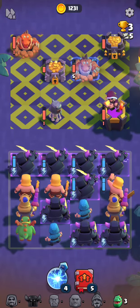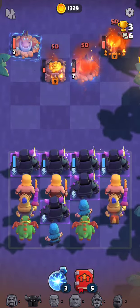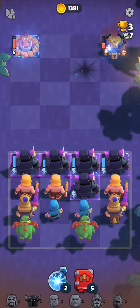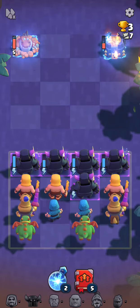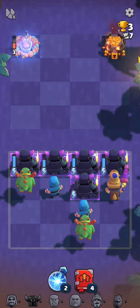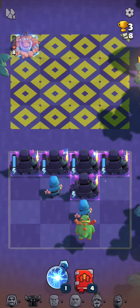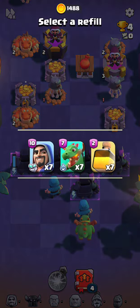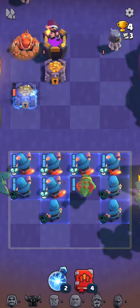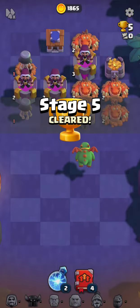Let's stop the next Dune Dragon attack — send in two Pekkas, some Inferno Dragons, and another Pekka. Let's finish you off. Let's send in all the Barbarians. Two zaps — there we go, stage four. Let's send in all these Pekkas right now — we're gonna finish you off. Stage five is cleared.